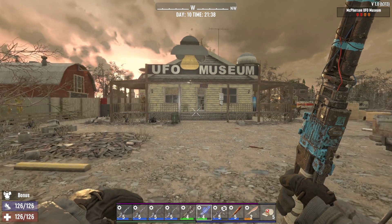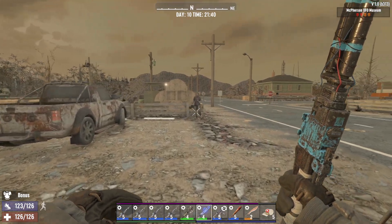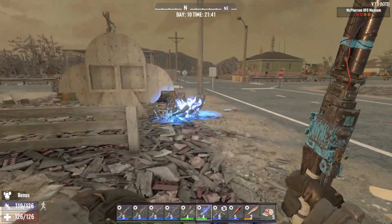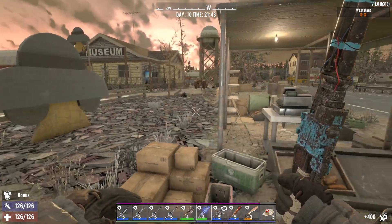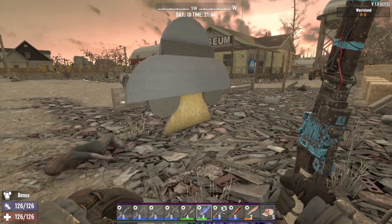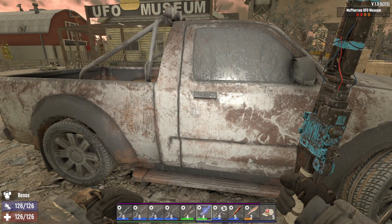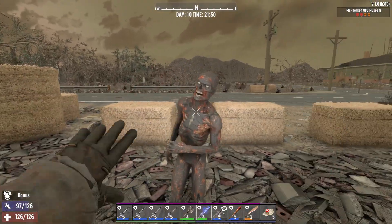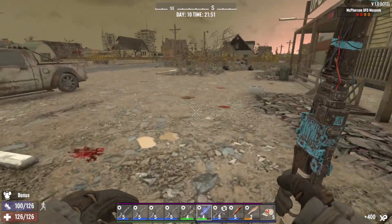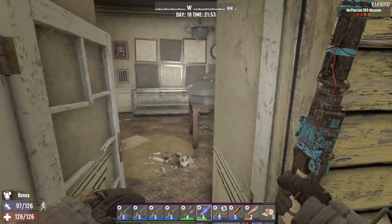Welcome back — here we are at the UFO Museum, the McPherson UFO Museum. It is a tier two. Got our first customer. There's a nice little UFO and a little fruit stand here on the corner. Got us a nice repair kit there. Let's take care of these other visitors before we get into it — maybe they won't interrupt us.